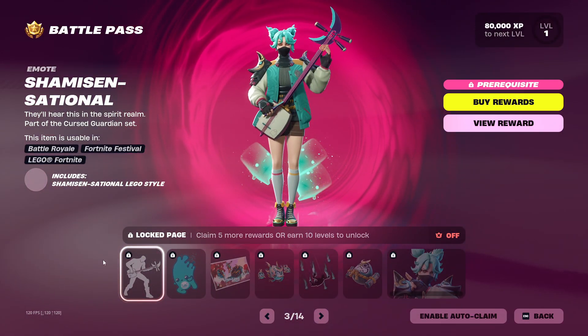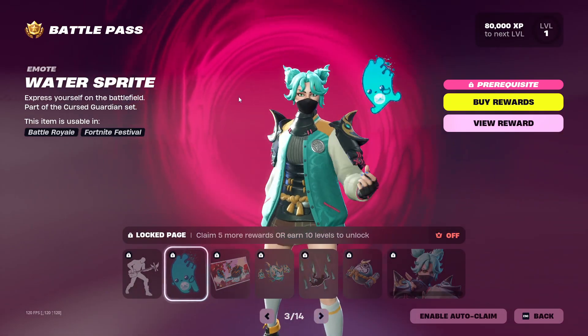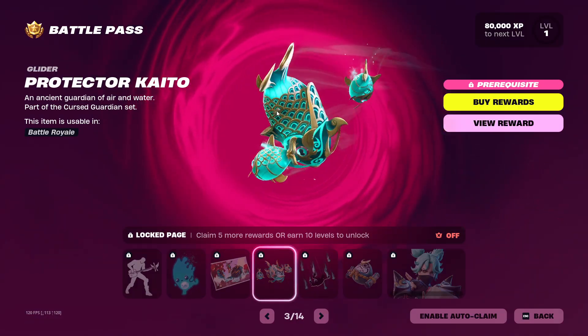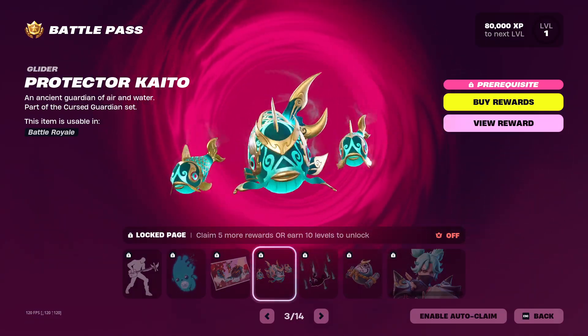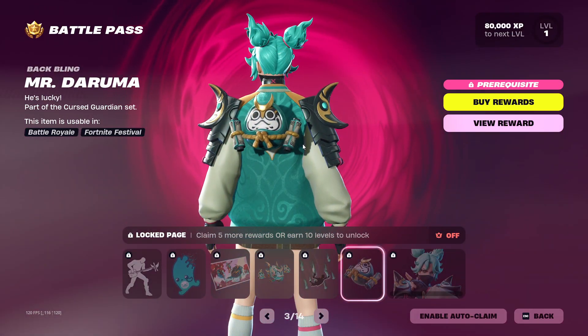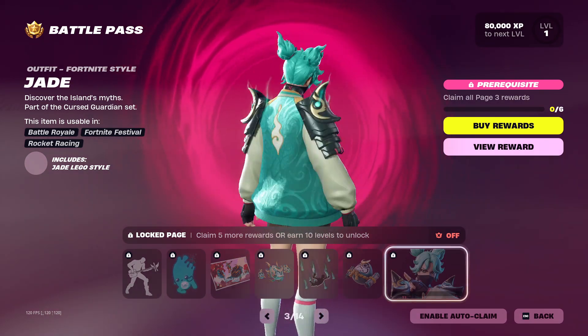On page three of the battle pass we have the Shamra Sensational emote, the Water Sprite emote, the Jade loading screen, the Protector Kato glider, a surfing glider, the Sprite Sora contrail, the Mr. Durama back bling, and then we've got the Jade skin.